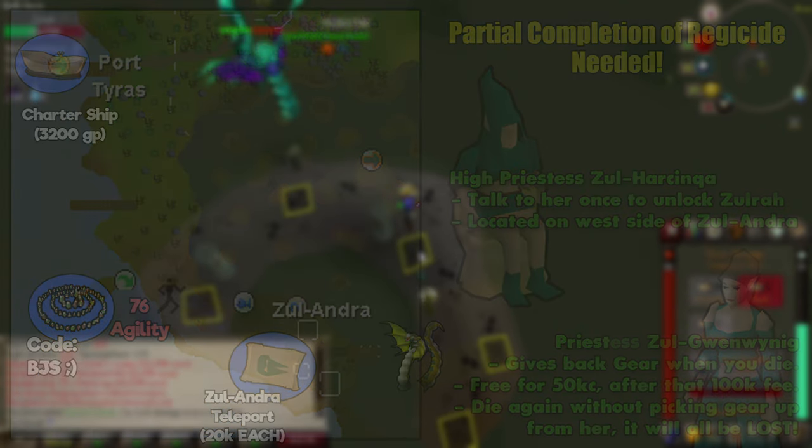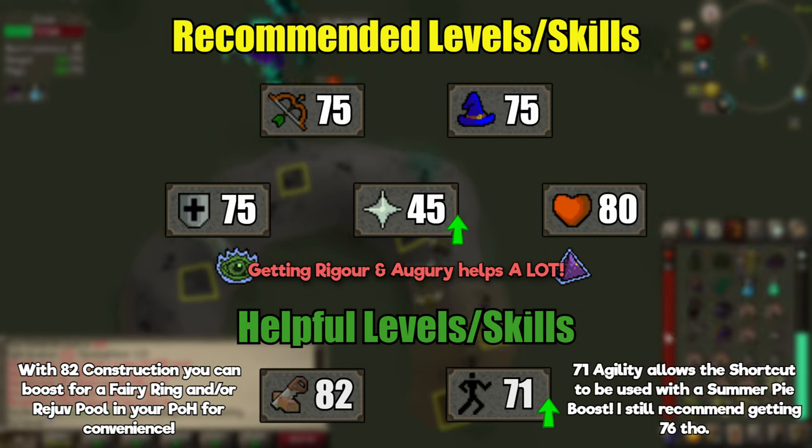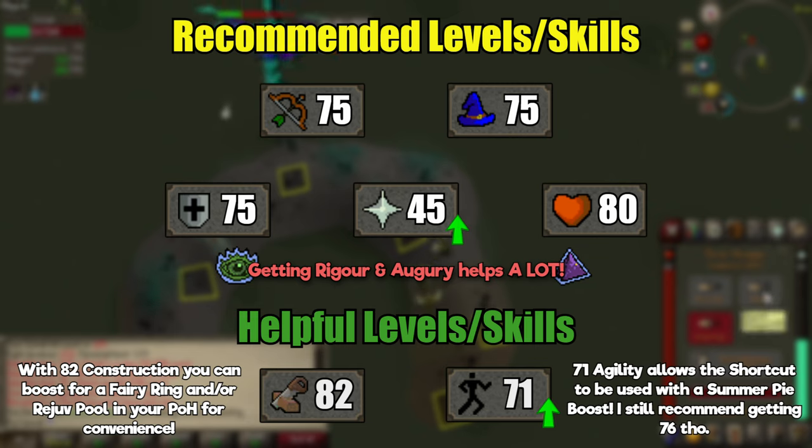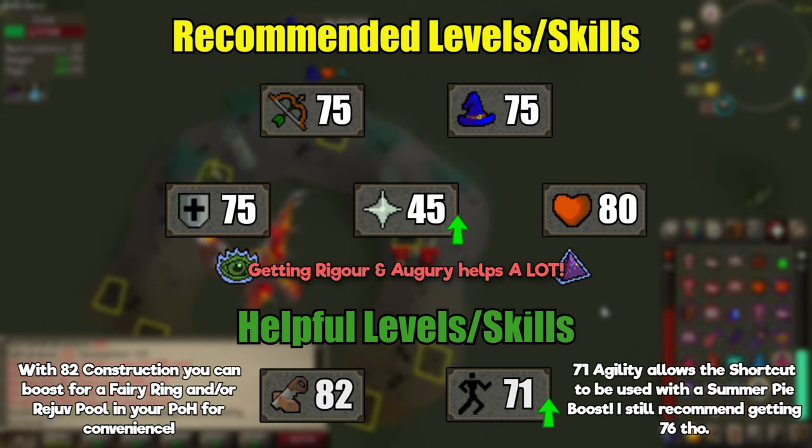As far as levels go, this is the lowest I would recommend going in with. Obviously higher is better, and you could nab some kills being lower — this is just what I consider to be reasonable. The standard approach to Zora is to go in with range and magic. There are methods of using just one or the other, but that typically requires very high-end gear.